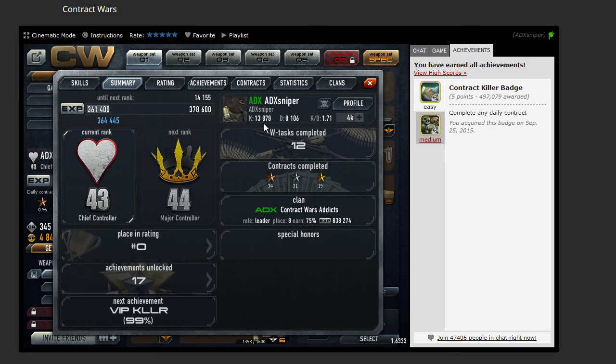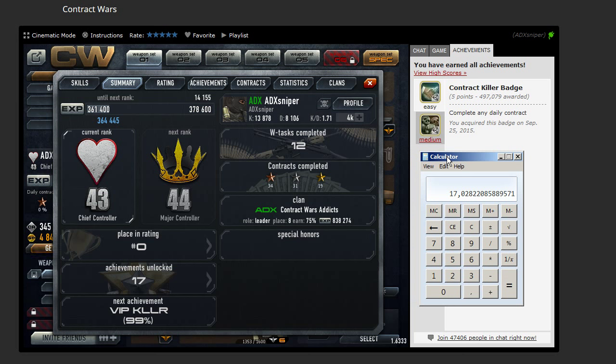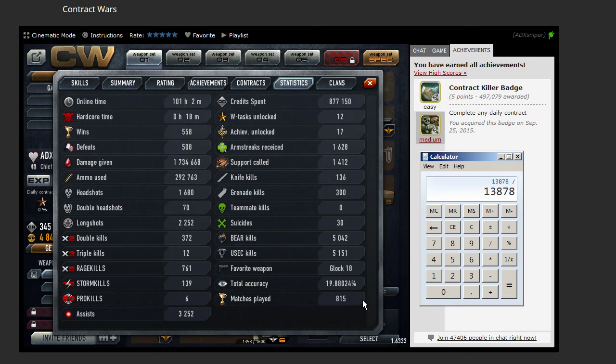Then you click on summary and you get the kills in total. Now you take the calculator and you say 13,878 kills divided by the matches, 815. Which tells me I got 17 kills per match on average.